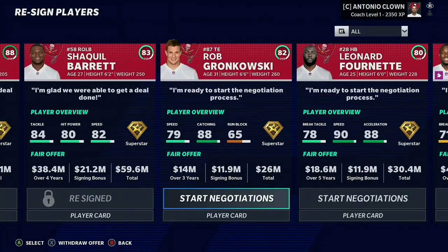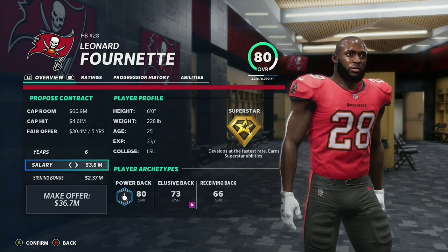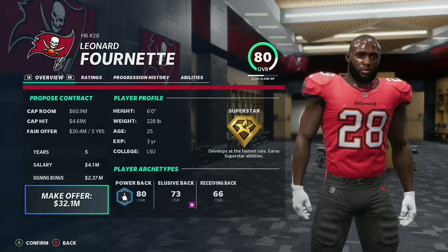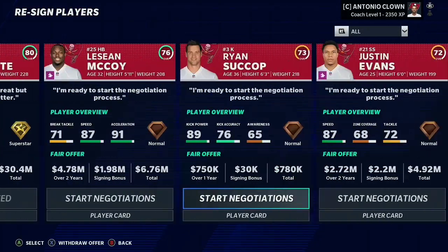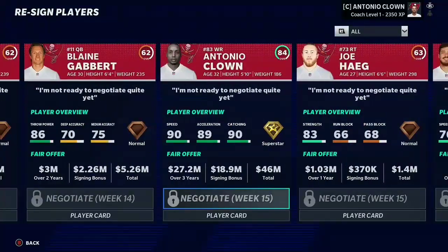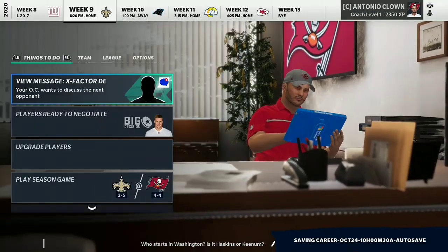Rob Gronkowski — I just can't resign him, he's too low of an overall. I don't think we need him with OJ Howard. Leonard Fournette is here though, and I'd like to keep him on the team. He doesn't resign right now but we'll get him at the end of the year. I feel like at halfback you kind of have to have a really good overall rather than just good development traits for them to be successful. But either way, it is time to jump into the playoffs.